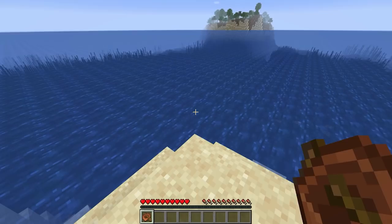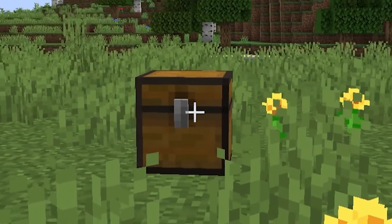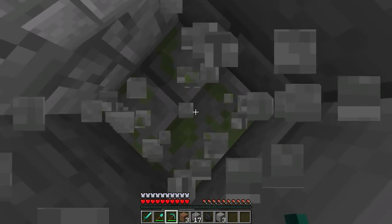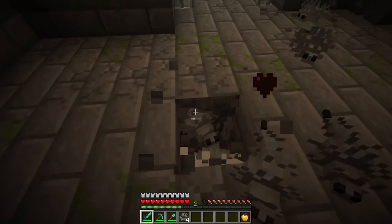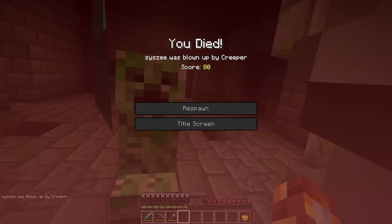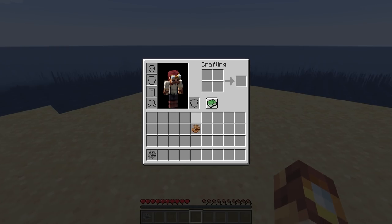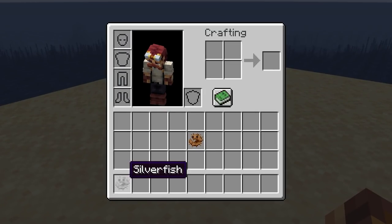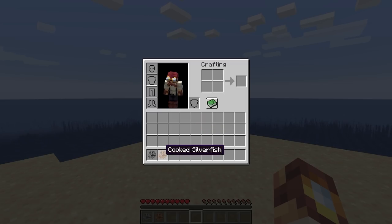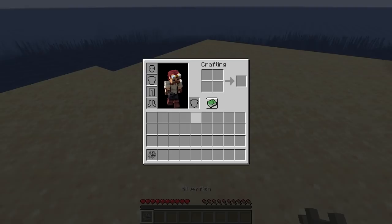Even though this video is focused on the bats, we also added a feature to the silverfish. That's right — they drop silverfish. What a surprise. Who would have thought? And of course you can also cook that silverfish and eat it. Why have we added a silverfish item? Well, bats love this stuff.